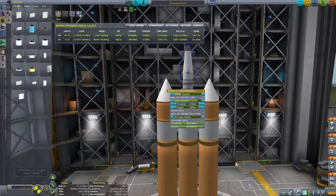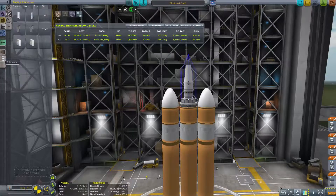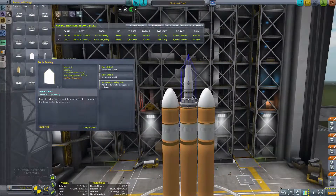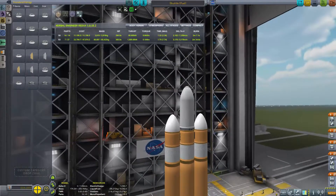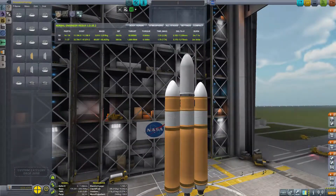You can see all the different shapes and sizes and things you can do with it — me trying to get it to a nice look for the Delta IV rocket, which I think is one of the really cool functionalities: you can build some really cool-looking rockets straight out of history. For me, I love doing that — whether that's Apollo or a Delta IV rocket. You can only imagine the different places you can go with a mod like this.